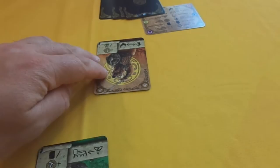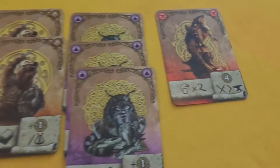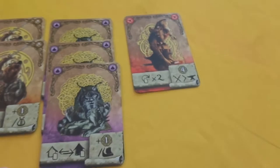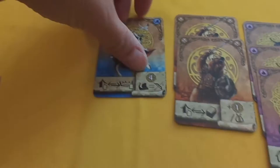Next we have the blacksmith. His power is you can flip two cards over. Flipping a card over means it doesn't have any power whatsoever and it won't count for scoring at the end of the game. So I could flip a card from my village, a card from the royal court in the center of the table, or another player's card.